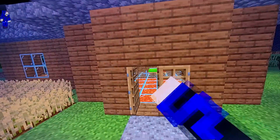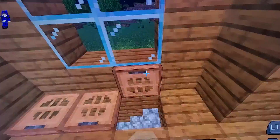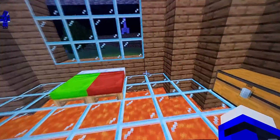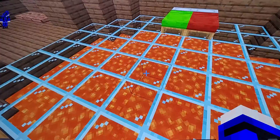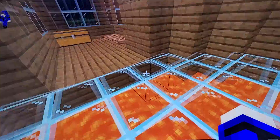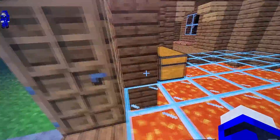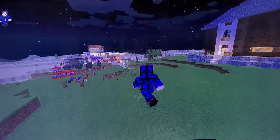I built a Minecraft survival house based on a JackSepticEye video he did with his wife or girlfriend. I liked the way they had a nice lava floor, so I tried to copy that. I don't know why it's not burning — I guess because I've got fire spread turned off. It was very basic and I think they had bigger windows, but that was the idea.